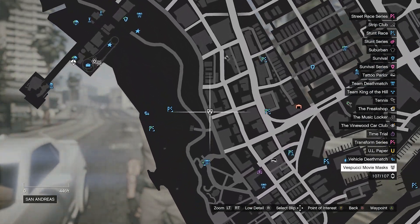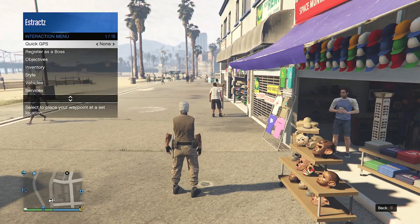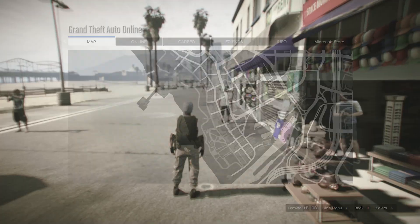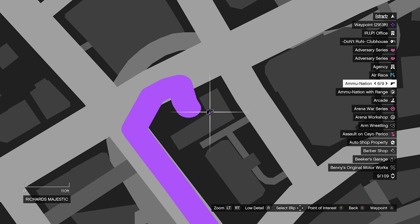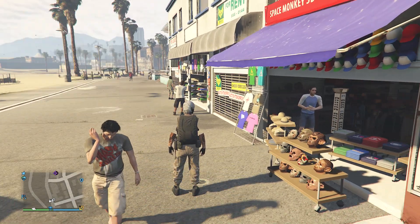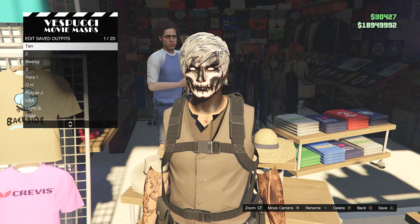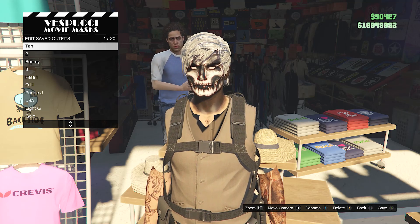Now we're going to the mask store to get the head accessories. Before you go in, pull up your interaction menu, go to style, go to parachute, set it to on, and have it set to the black combat shoe bag. If you don't have it, go to any gun store, go to the front counter, parachute, parachute bags, and buy the black combat shoe bag. Then set your parachute to on with the black combat shoe bag equipped. At the mask store, walk up to hats or masks, hit edit saved outfits, and save your outfit on any slot — just in case equipping the mask removes your outfit.